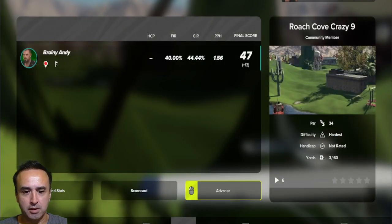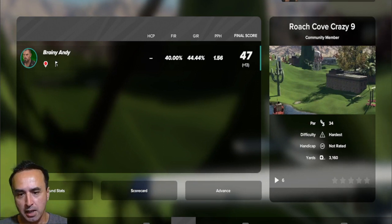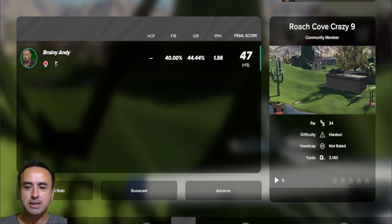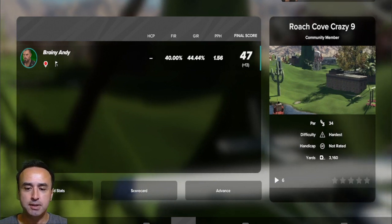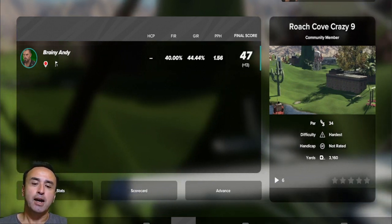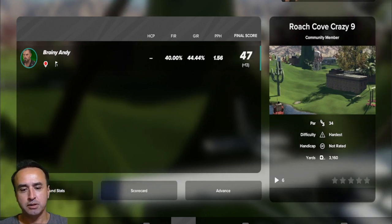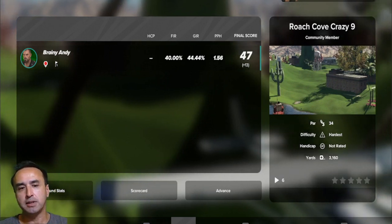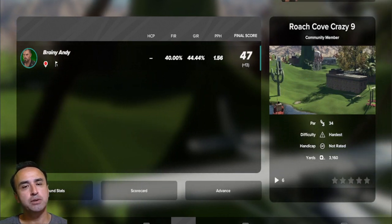So how did we do overall? We finished plus 13 for those nine holes. Roach Cove Crazy Nine — that's the name of the course. In case you have this game and want to play it on your own later, see if you can beat me. Overall I give it a favorable rating — yeah, I like the course. It definitely was crazy. Thanks again for watching this video and I will see you in the next one.